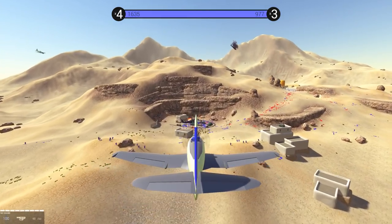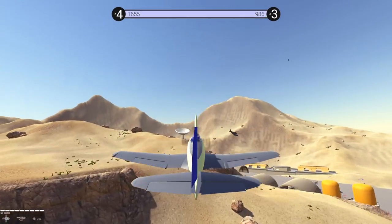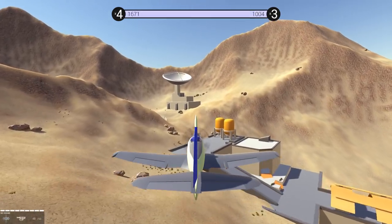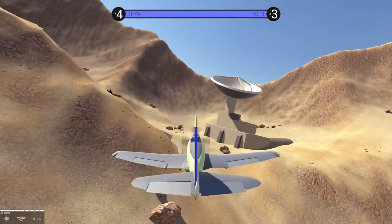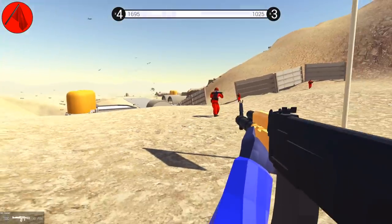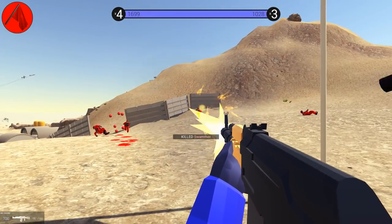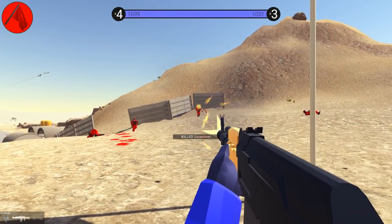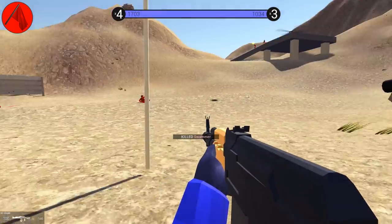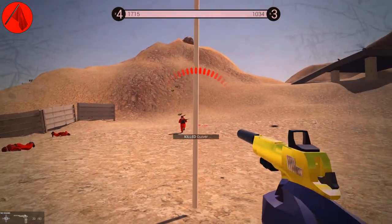This red helicopter just dropped off a whole lot of people. You hear that? It's the tank fire, but it sounded like a sniper round for the hover tank. Physics plays such a big part in how cool this game is — look at this guy getting kicked up in the air!